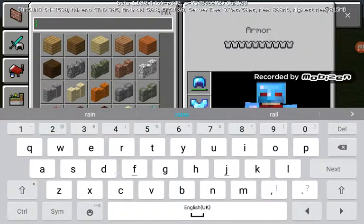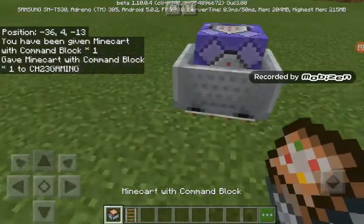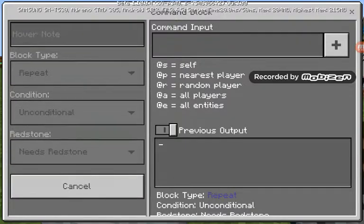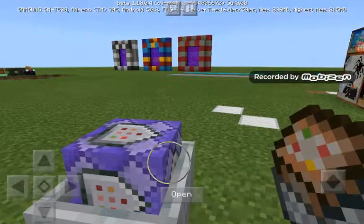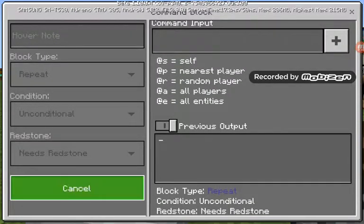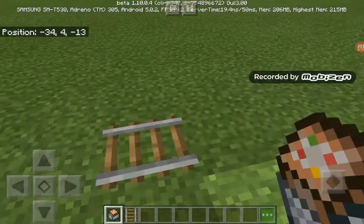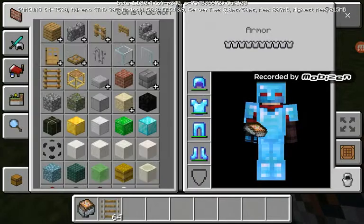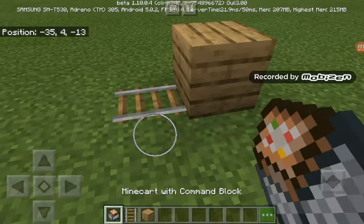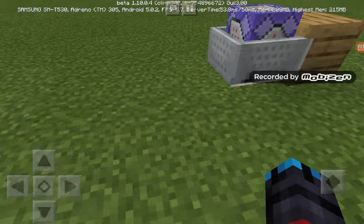You need to go a little faster, then place the block — no game mode — and then stone. It's a repeating one. Come on, don't slide. I need some blocks. I'm lagging, sorry. There we go. Good. And then you can get some command blocks.